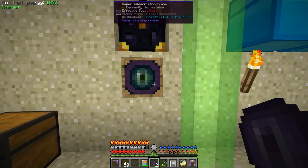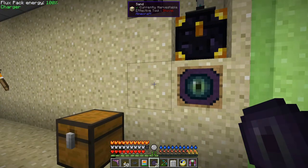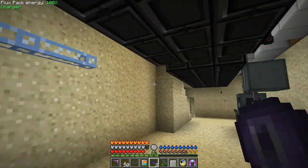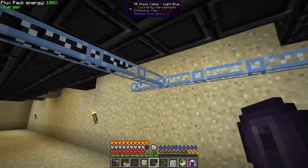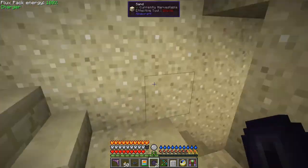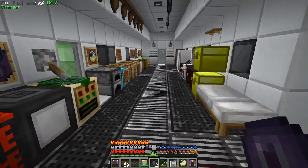One word of warning: I had a double frame and I right-clicked it with the wrench from AE2. When I did that it turned it round and turned it into a single one without the marker — oh, that's a nuisance. Never mind. You'll also see there's a load of light blue cable here. I discovered this and where we're going to go today we'll discover where I found it.